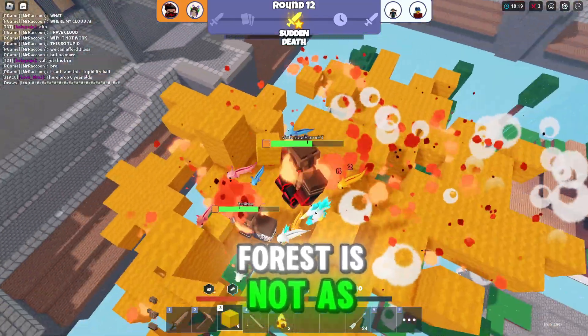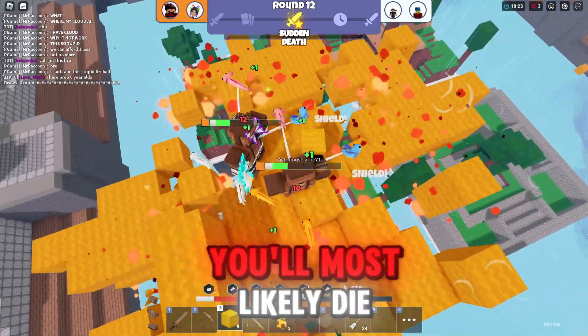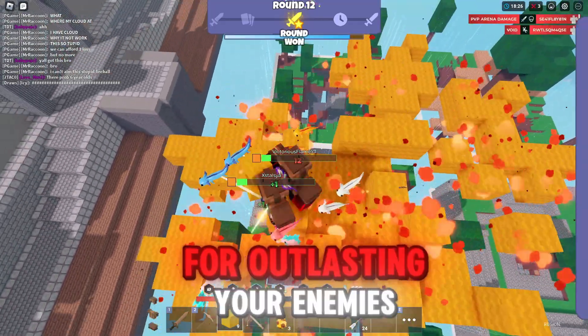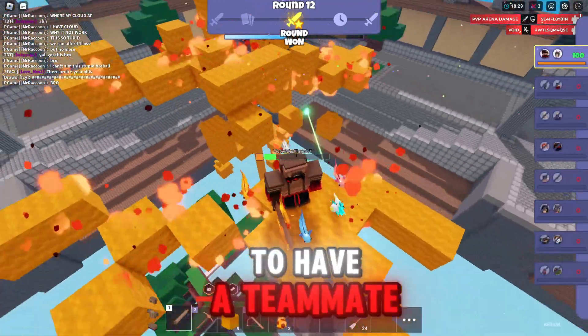Unlike the other three strategies, Forest is not as important for the climbing strat since you won't be fighting often, and when you do, you'll most likely die. This strategy is great for outlasting your enemies and annoying them, and it doesn't require a teammate as much as the others.